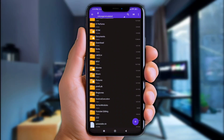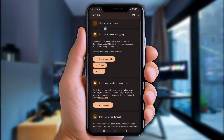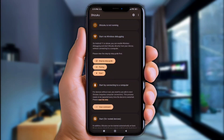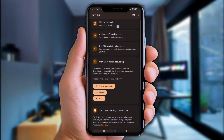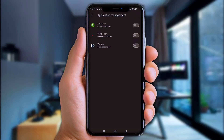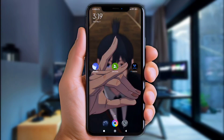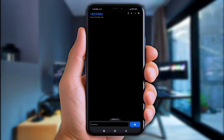Alright, now let's open the Shizuku app. As usual, we need to grant these permissions first — check the link in the description on how to get these permissions quickly. Once Shizuku is ready like this, click on Authorize app and turn on Vextrox. Now let's open the Vextrox app. Keep in mind that we'll need to allow all shown permissions. Once you've done that, let's go back to the Xarchiver app.